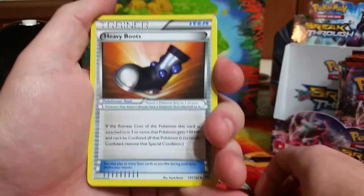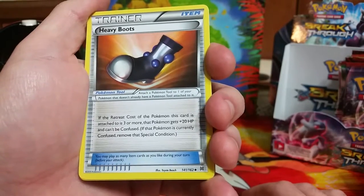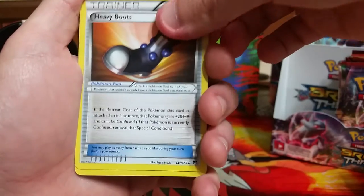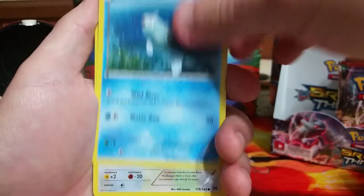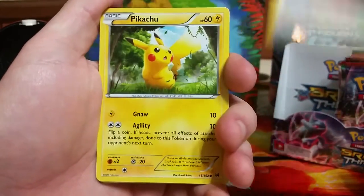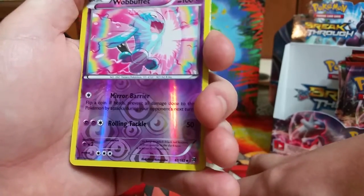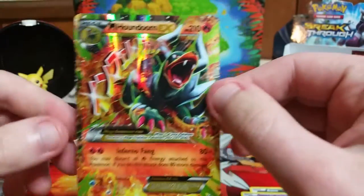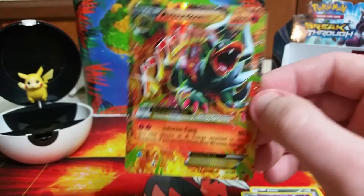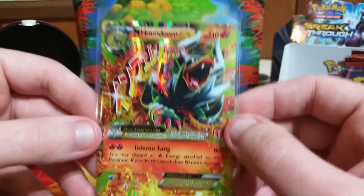Starting off, we have a Fisherman, a Heavy Boots — a very interesting Pokemon Tool trainer card. If the retreat cost is more than three for the Pokemon, it gets 20 more hit points and can't be confused. A very nice looking Sandslash, a Rimmerade, the McDonald's-loving Hoothoot, a cute Pikachu, the other Rimmerade — there are two in this set — an Axew. First reverse holo is a very nice looking Wobbuffet. And the first rare is a Mega Houndoom EX — we are off to a great start! Houndoom is awesome, and that is a fantastic way to start this video.